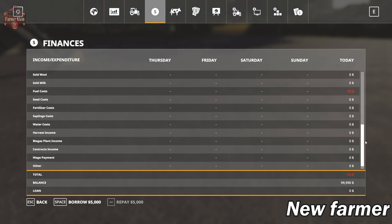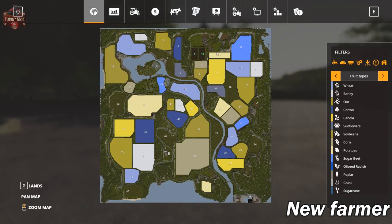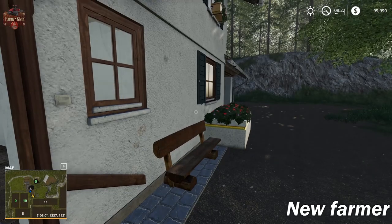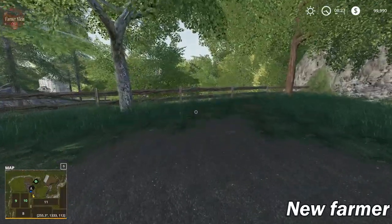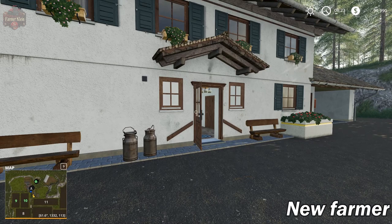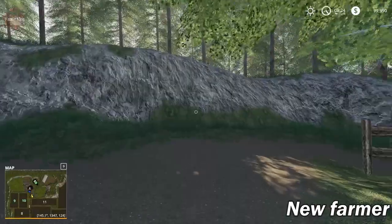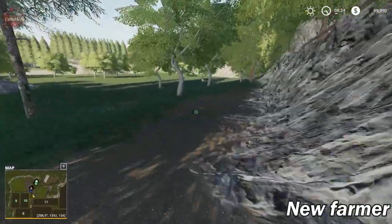Interesting enough, it looks like 9,990 dollars appears to be our starting funds here in new farmer mode, because we start out having already bought ten dollars worth of fuel. Let's jump over to the farmhouse and explore the main farm area that we start owning in new farmer mode, and then once we get that done we'll explore the whole map in farm manager mode.